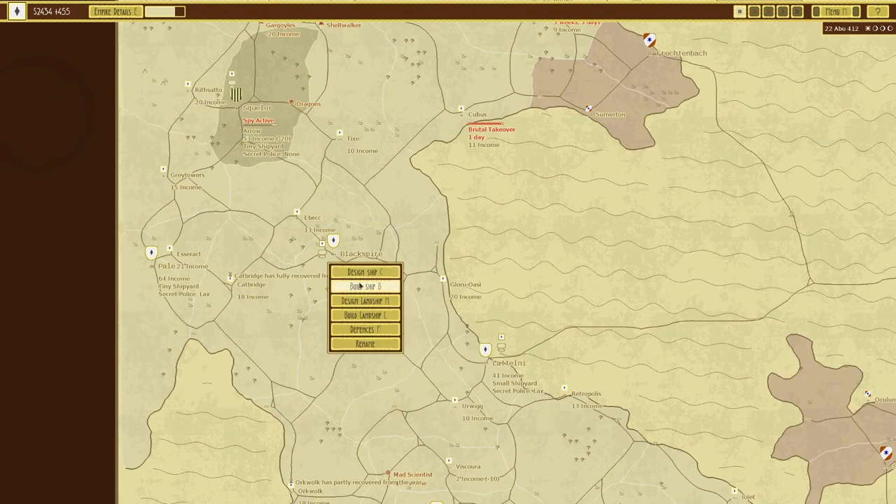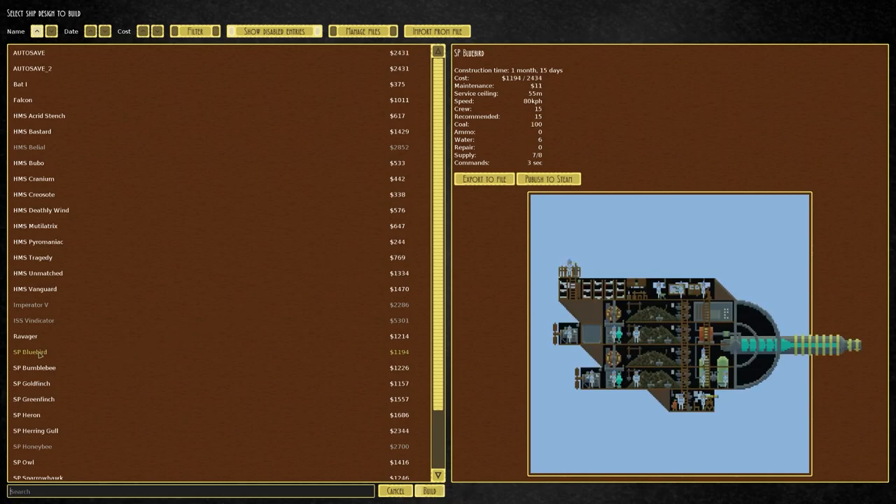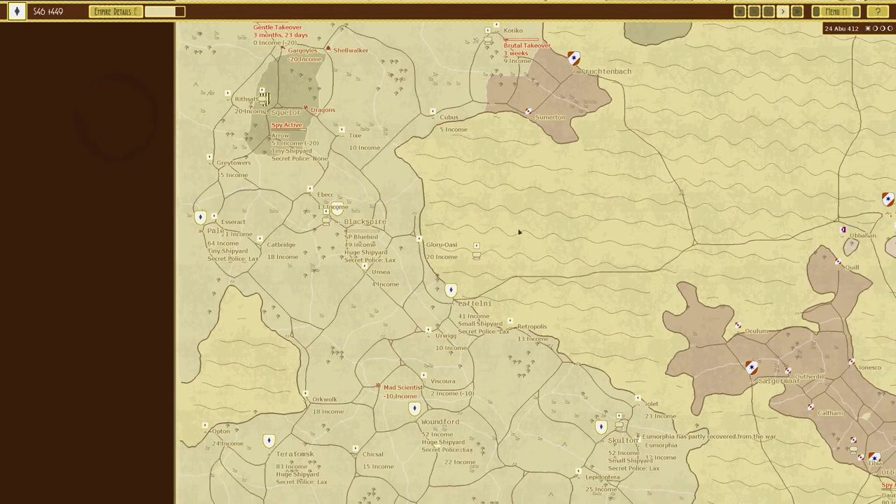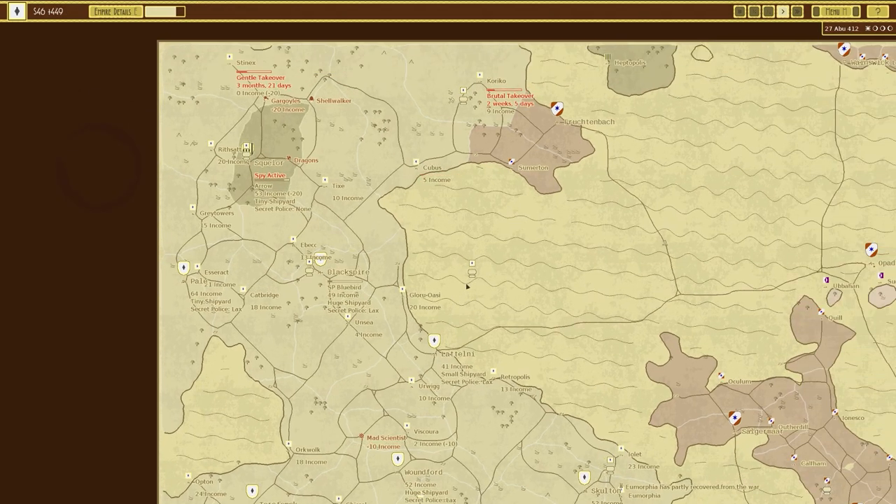I'm going back to Black Spire, but there I'm going to build another two bluebirds. We want a stack of probably six bluebirds - I think that would be reasonable.